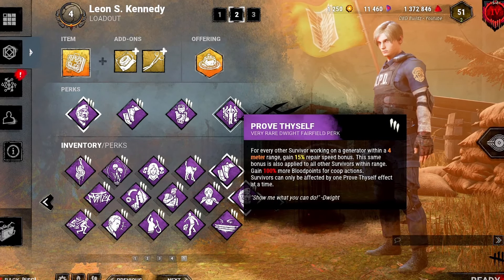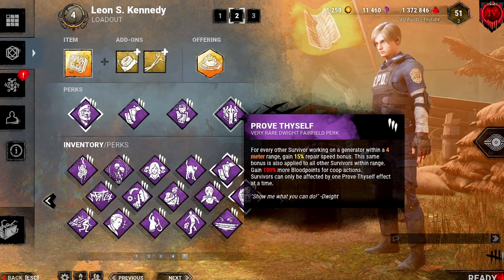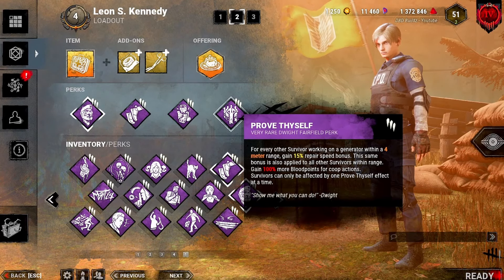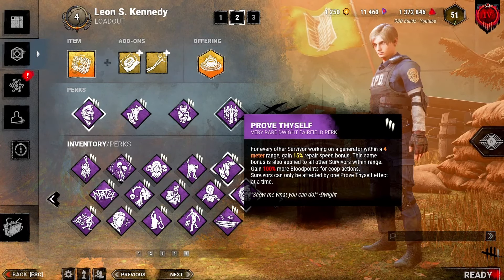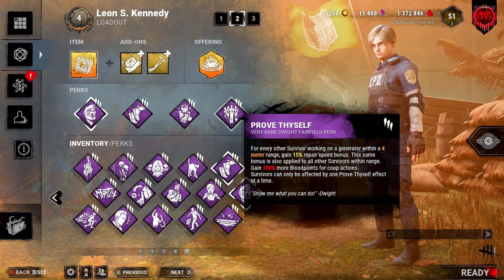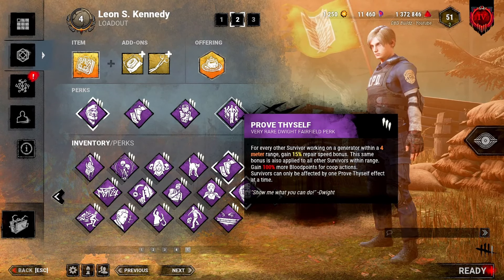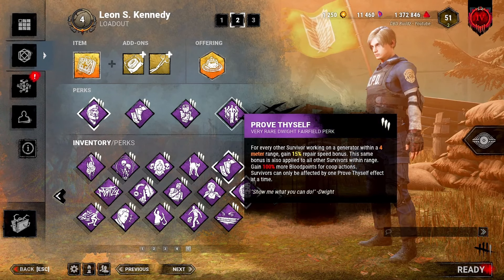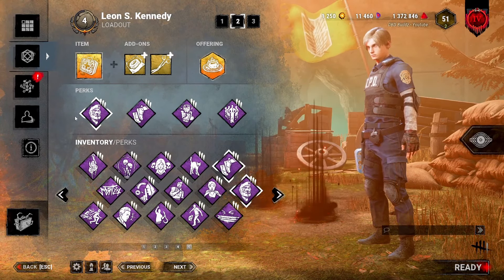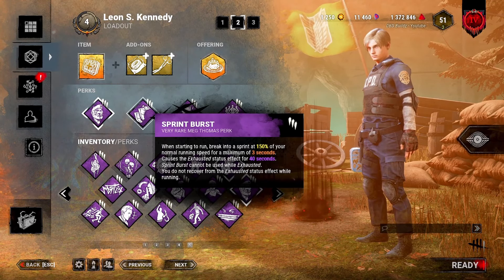Last but not least, we're running Prove Thyself. The generators since the new patch take much longer — 90 seconds. You almost need one or two Prove Thyselves in your squad, so rather than hoping your allies have it, just bring it yourself. It gives a 15% repair speed bonus for each survivor working on the generator. Normally two survivors working on a gen have a little penalty, so you're actually doing the generator less efficiently than if you worked separately. Prove Thyself nullifies that, and with more survivors on the gen, gen speed becomes kind of insane. This is the meta build for those trying to have the biggest chance of winning.